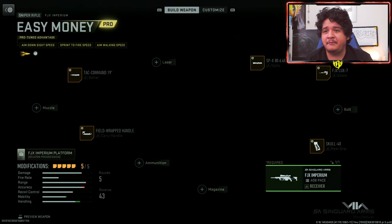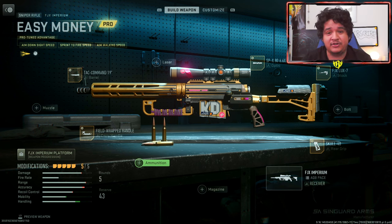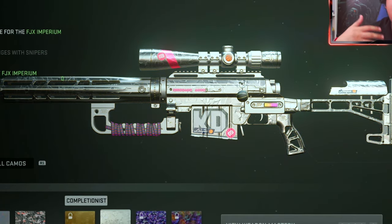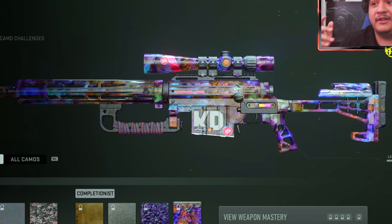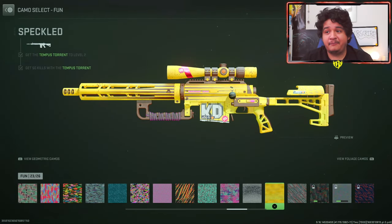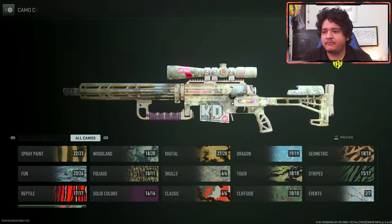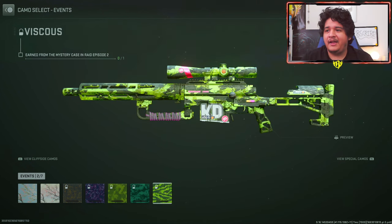Moving on to the Easy Money FJX Imperium — here are the attachments it has. Keep in mind, if you want to keep the tracers on both the 74U and the FJX Imperium, you cannot add an ammunition attachment or else you're going to lose the tracers. Here are the base camos looking pretty fresh. I love the psychoactive camo. Here is gold, here is platinum — it looks really nice with platinum actually. Here's polyatomic, looking pretty fresh. The sniper looks really clean with these camos. Here is Orion, which looks really beautiful. Moving onwards, here is the yellow speckled camo, here are the solid color camos, the CDL camos, and lastly the event camos — the bowing blossom, winds of ash, the galvanic camo, and the rest of them.